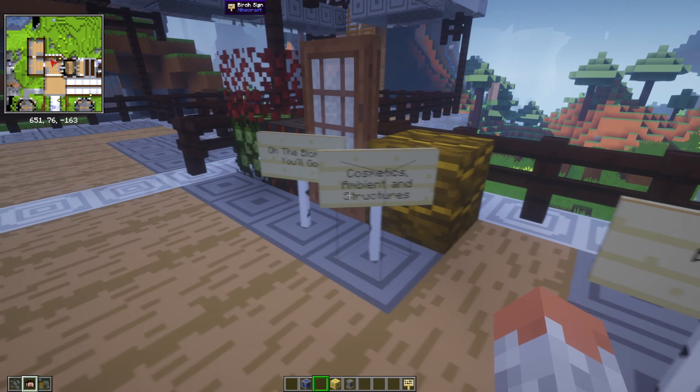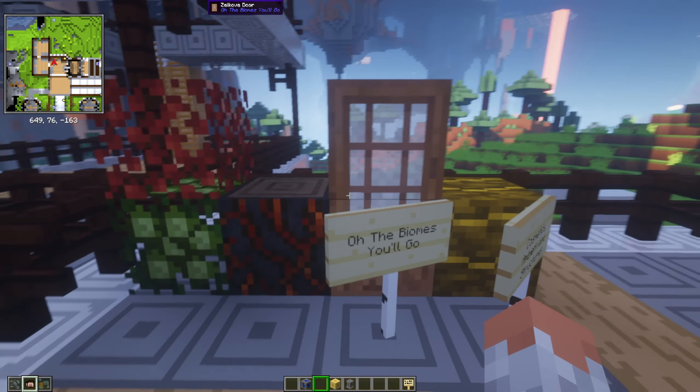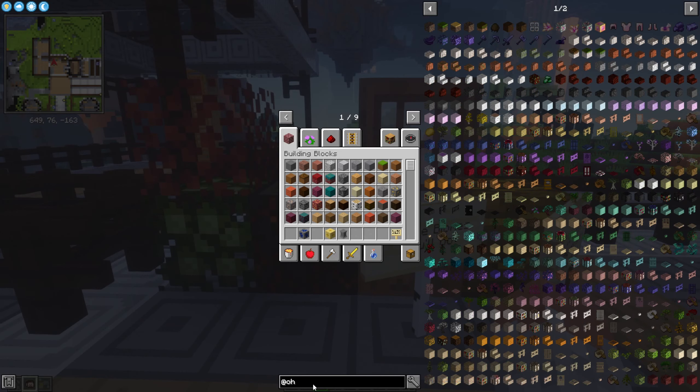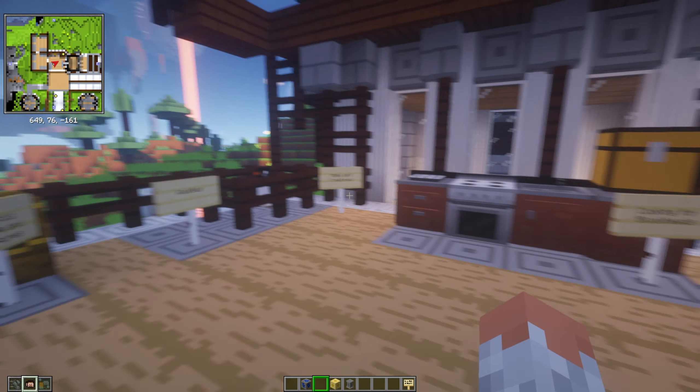For cosmetics, ambient, and structures, we have Oh The Biomes You'll Go, which adds over 80 new biomes to the overworld, nether, and end, plus new tree types and more than 200 blocks and items linked to those biomes. So stairs, different wood types, bookshelves, slabs, and vanilla-style crafting things are now available in different wood types, plus new flowers and trees. Very cool.